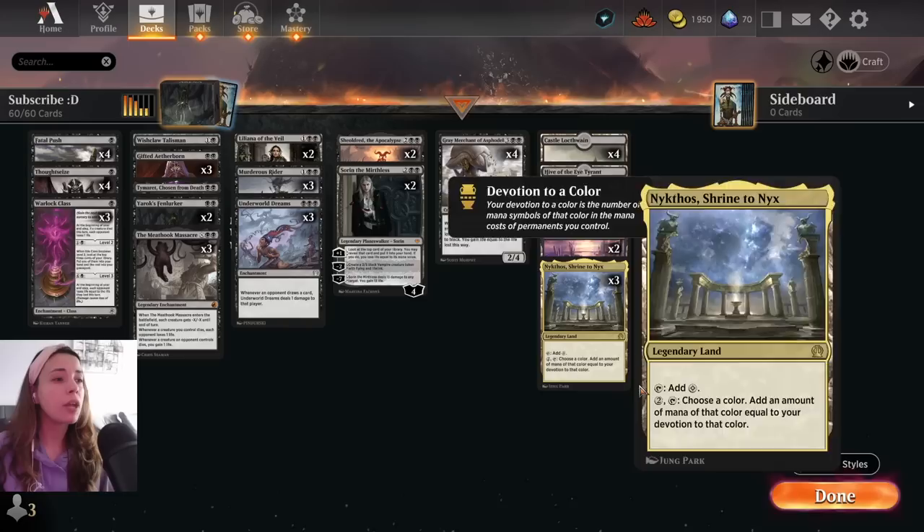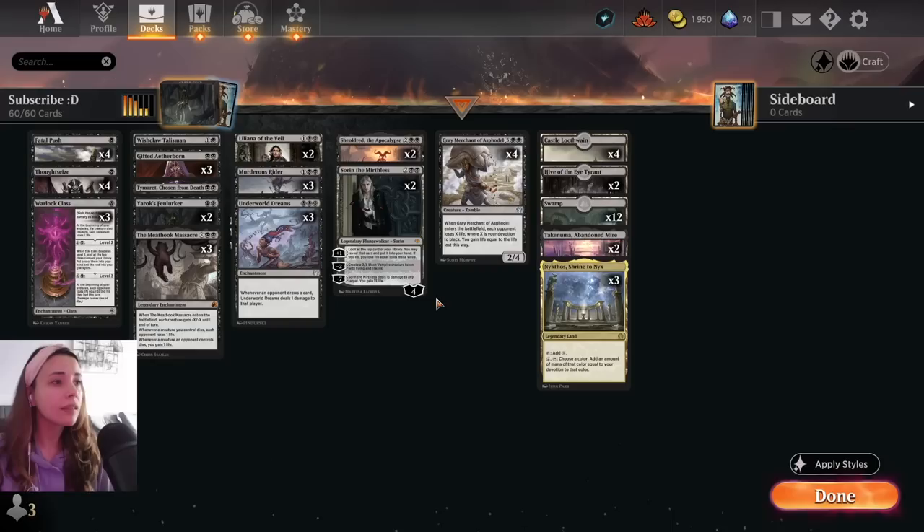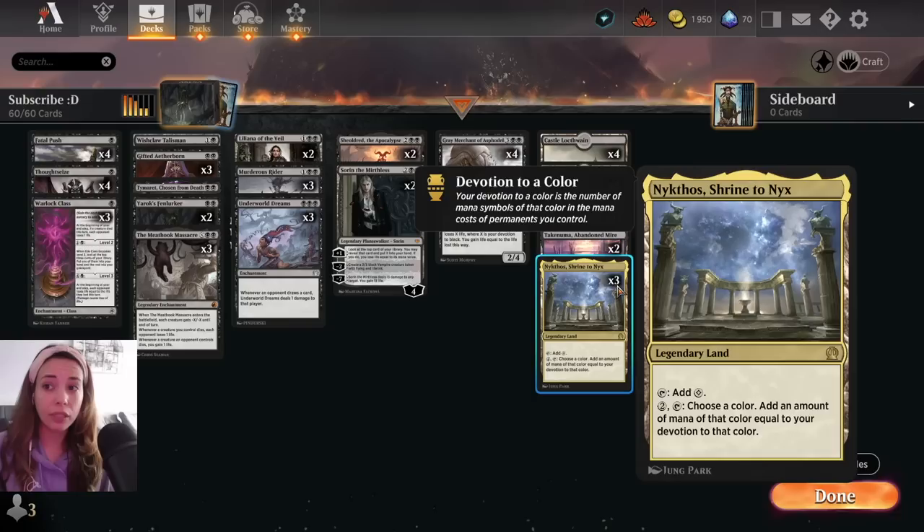We have two Liliana of the Veil, three Murderous Rider, three Underworld Dreams — again, three Devotion is really important in this deck, especially because we want to try our Nykthos to get us a lot of mana. We have two Sheoldred the Apocalypse, two Sorin the Mirthless, and four Grey Merchant of Aspodel, as I mentioned.